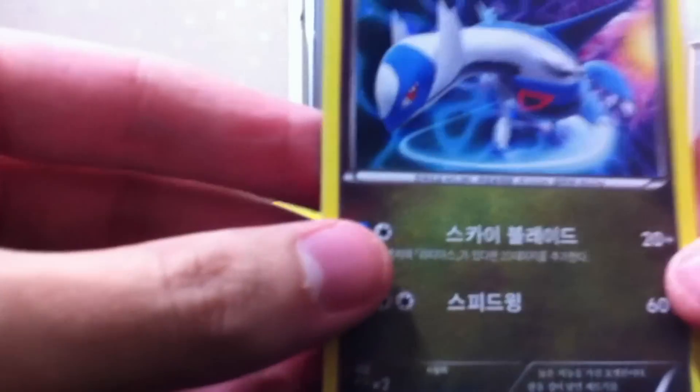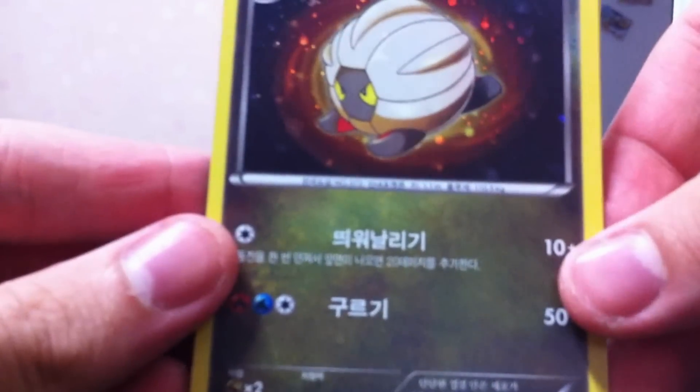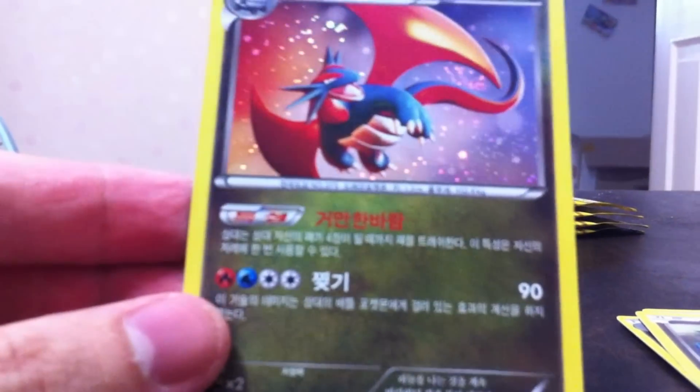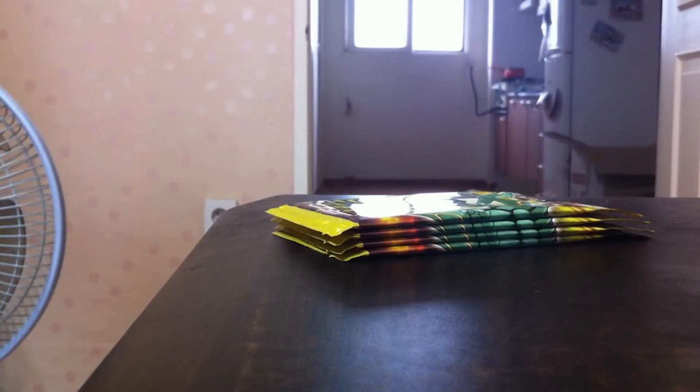Nothing too great in there. Let's go on to the Dragon Collection — I'm really excited about these. I know none of the cards are that playable but I don't really plan to play anyway, I just got these for fun. First card right off the bat: got a hollow Latios — check that out — nice hollow artwork. Axew hollow, Shelgon, Druddigon, and Salamence. This is actually probably one of the best cards in the set besides Rayquaza, and the artwork is awesome. Really great pack — all hollows, which is just amazing.